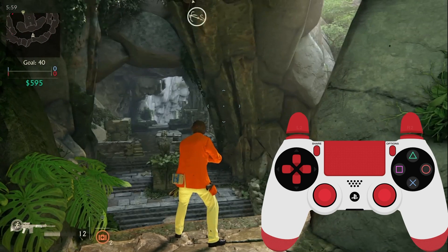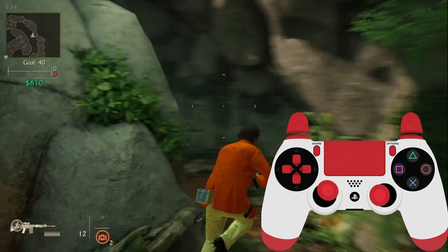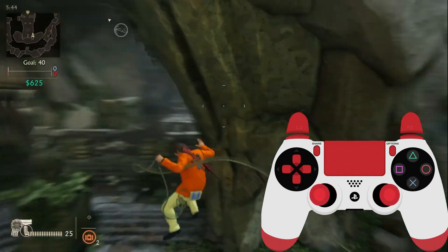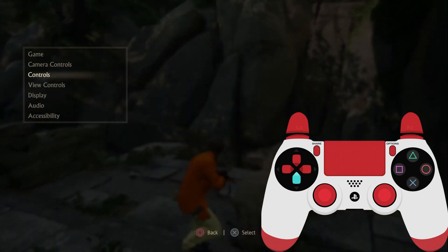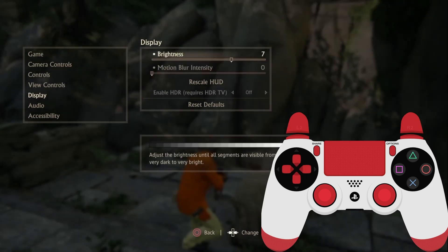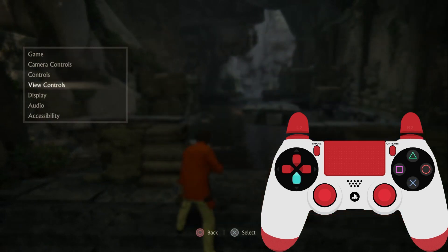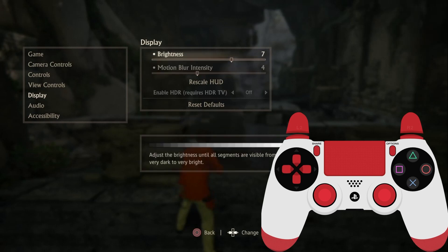Moving to Display Options, the one important setting here is Motion Blur Intensity. At 10 by default, your screen gets blurry whenever you move the camera fast, run, jump, or do anything that causes quick movement. At 0 it is very sharp, which can also cause eye strain. I recommend using something between 2 to 4 — I use 2 or 4 depending on how I feel.